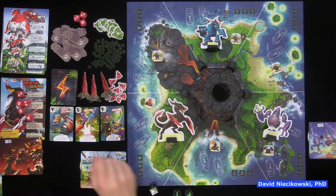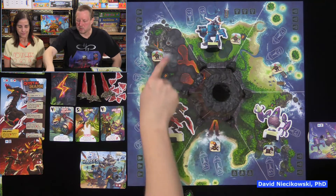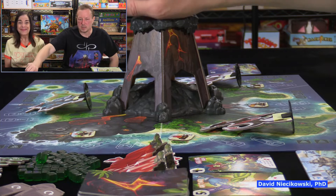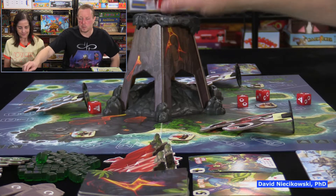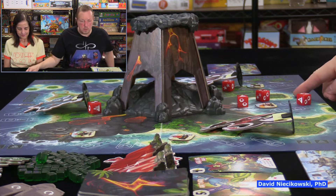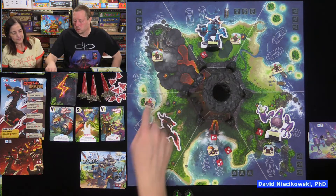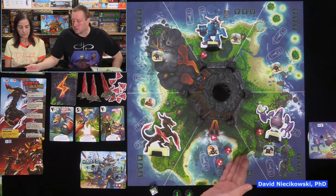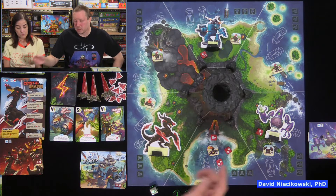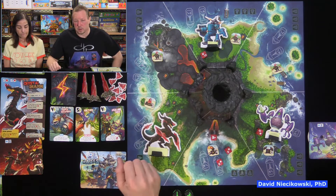Now for monster movement — probably the most confusing part. The boss has five dice that we drop into the volcano. If a die rolls off, you re-drop it. The boss moves to the adjacent space with the most dice. If tied, it goes to the space with the most dice and minions. If still tied, it goes clockwise. If there are no dice in adjacent spaces at all, it moves one space clockwise — which is a rule we played wrong before.